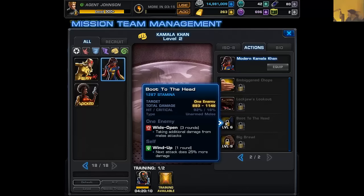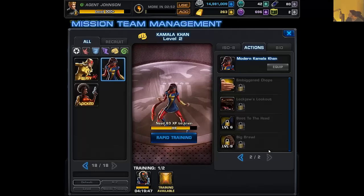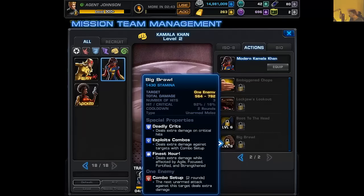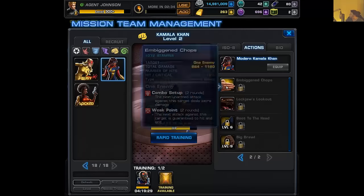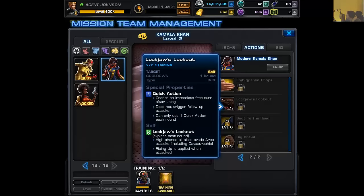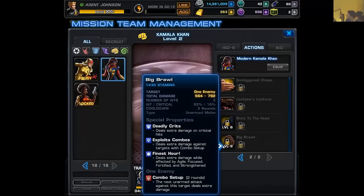Her level six is Boot to the Head — a reference to a skit from a Canadian comedy troupe, famously redone as Phoenix Wrong on YouTube. One enemy gets wide open and she does wind up. If you have the scrapper bonus you're going to do Boot to the Head and follow with Embiggen, which is very good. Big Brawl is where her huge numbers come in — it has a two round cooldown, is combo setup, but also exploits combos and does finest hour. However, this is very risky in the bruiser heavy meta with the Hoogan's Eye and elite ISO. On defense she may be okay — about as good as Karnak without all the pre-counters, but hard to predict.